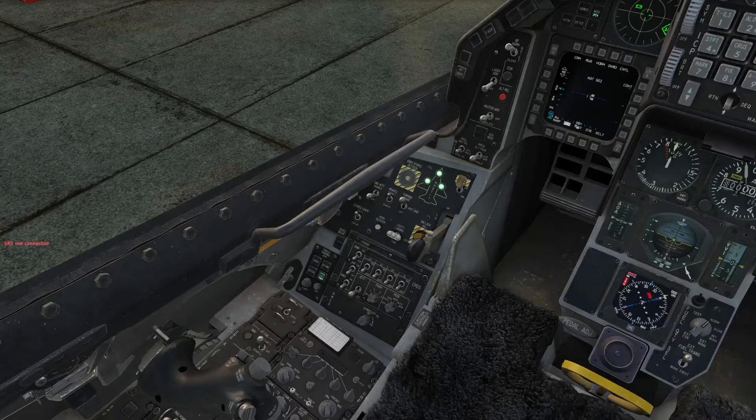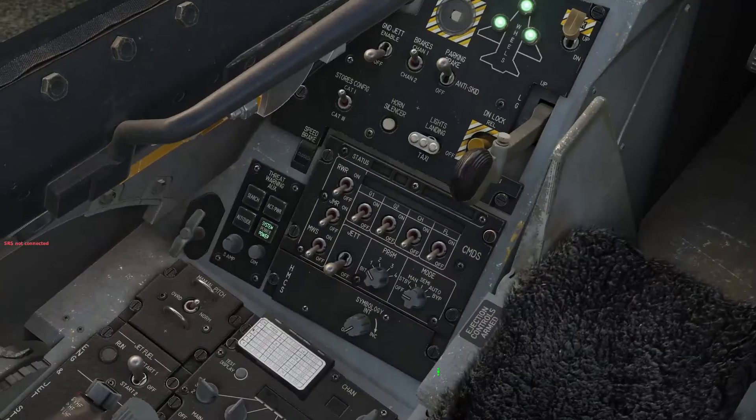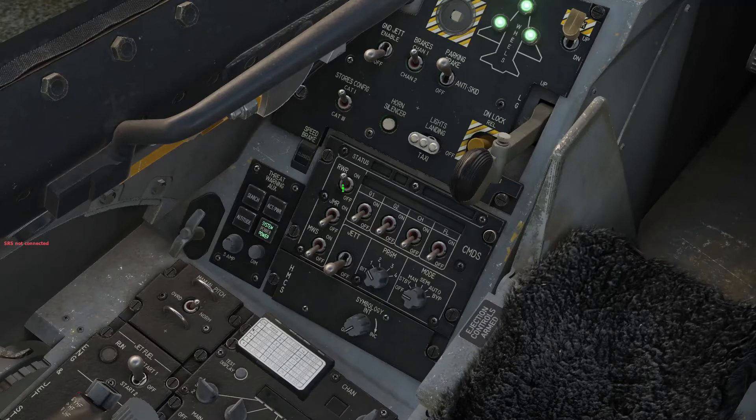So I'm going to look at this down here. I'm going to go ahead and turn all this on. RWR on. Turn on Chaff, Flare. And here you have your programming preset program modes: one, two, three, and four.